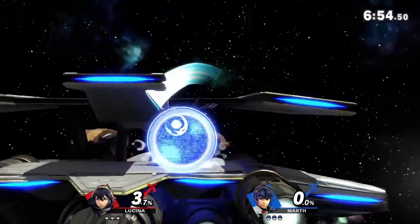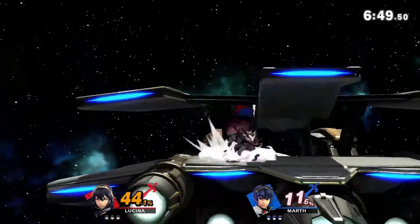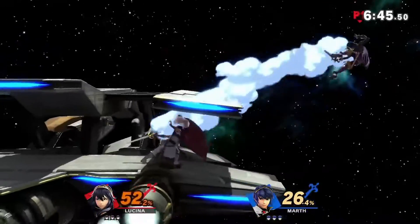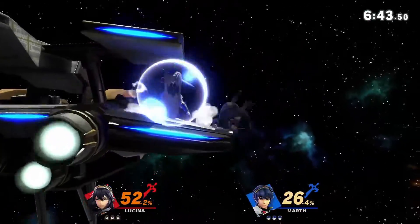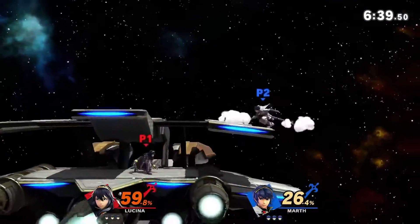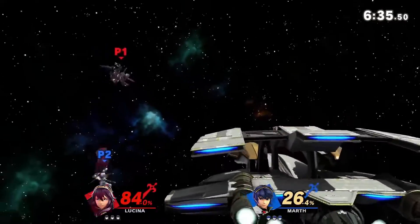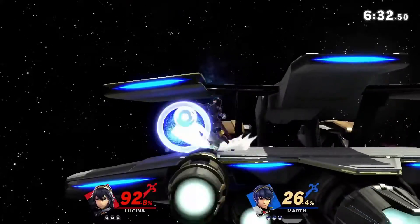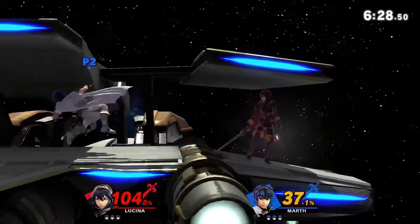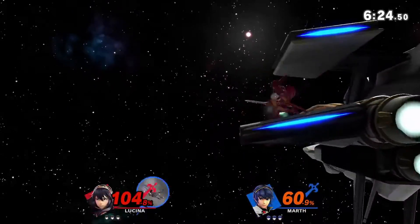The real difference between these two characters comes in the advantage state. Marth has more potential options he can go for, but usually only has a few ways to achieve those options. Because Marth doesn't always need to kill with an edgeguard or a ledge due to tipper's immense knockback, and because he has a wider range to combo his attacks with the help of sours, he can afford to use a lot more options to get the kill. This comes at the cost of having fewer viable ways to reach those options, and if you fail to adapt to your opponent, Marth will suffer in his advantage state.